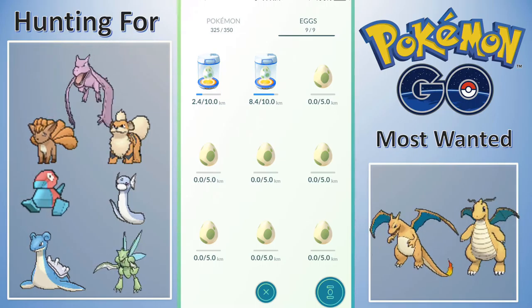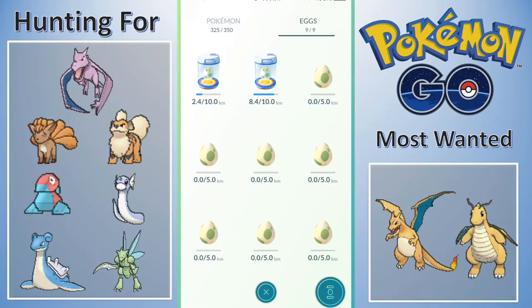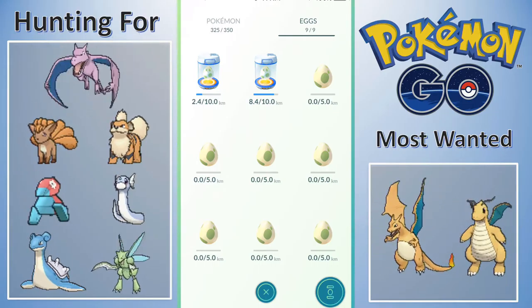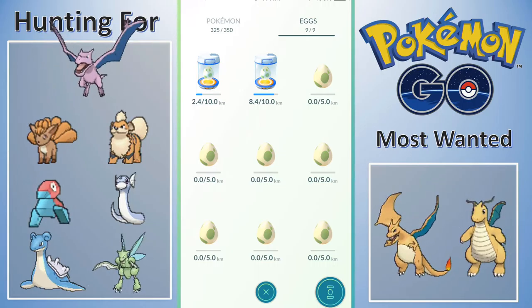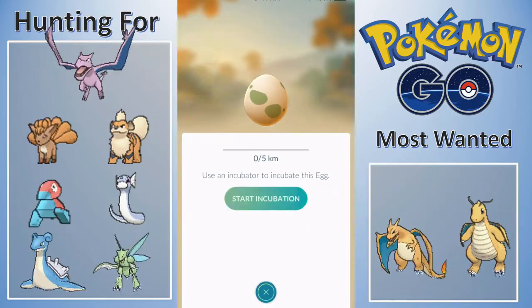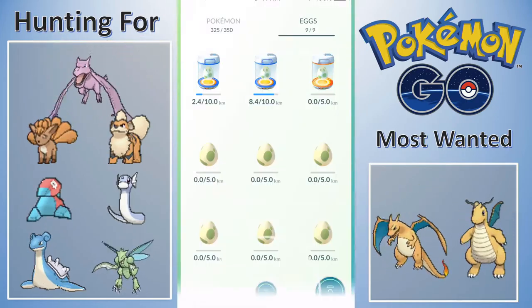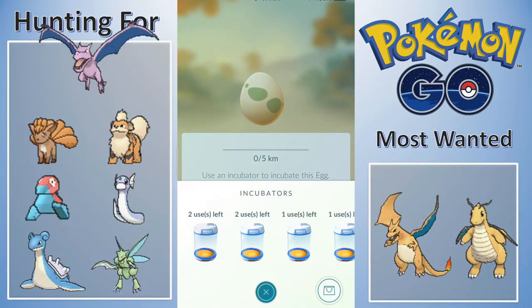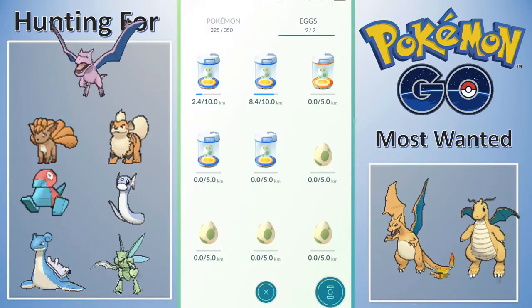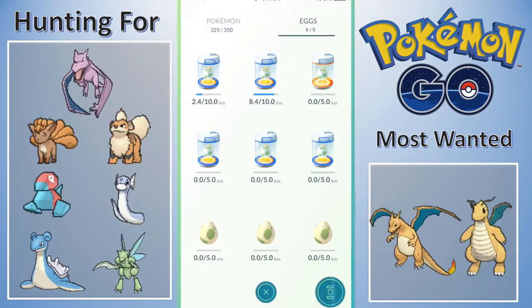I'm hoping out of one of these I can get another Growlithe. We will pop off this 10km egg which is going to be great. I've got about half an hour to go ahead and try to hatch all of these. I went ahead and bought a bunch of new incubators, so let's throw these in there - using the one-use ones first. It's still pouring rain. I want to make sure I always have enough to have nine eggs incubated - that's kind of the biggest thing.